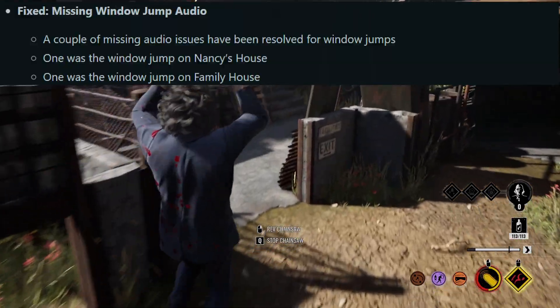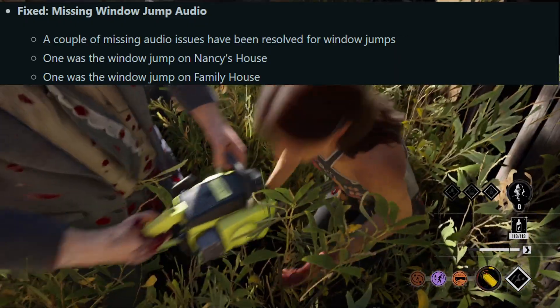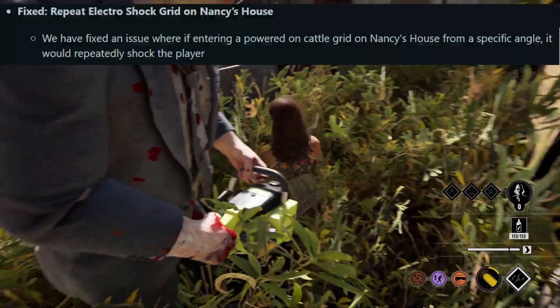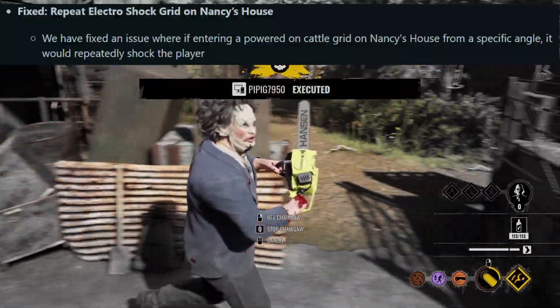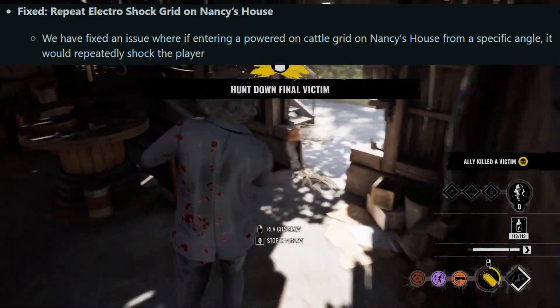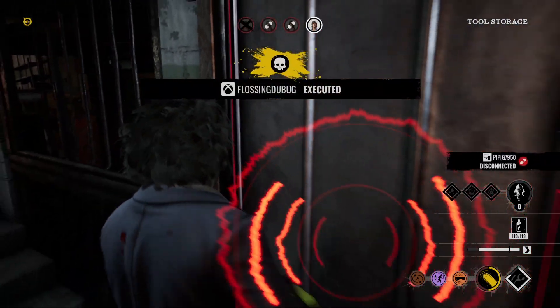Next up: missing window jump audio. A couple of missing audio issues have been resolved for window jumps — one was the window jump on Nancy's house and one was on family house. Also: repeat electroshock grid on Nancy's house. They fixed an issue where entering a powered-on cattle grid on Nancy's house from a specific angle would repeatedly shock the player. Well, that sounds like a fun experience — glad that's fixed.